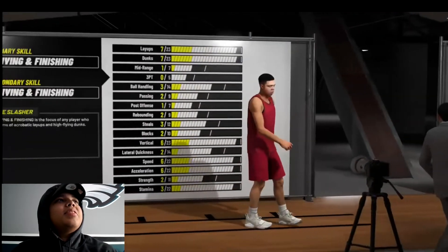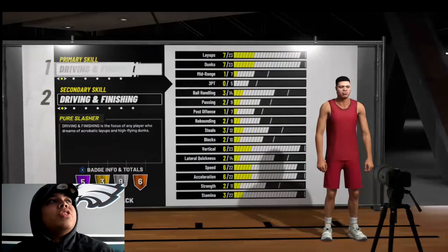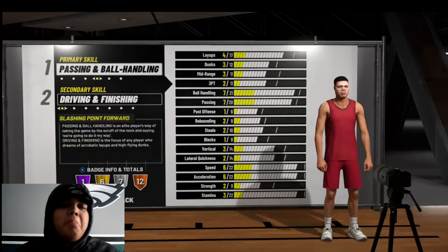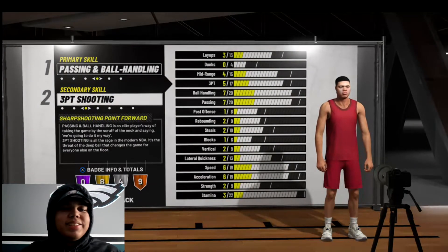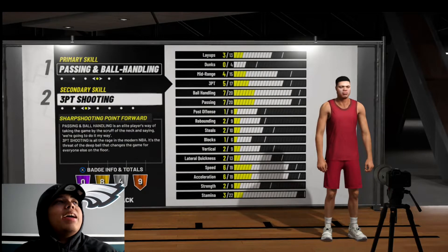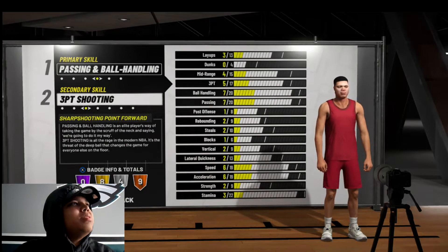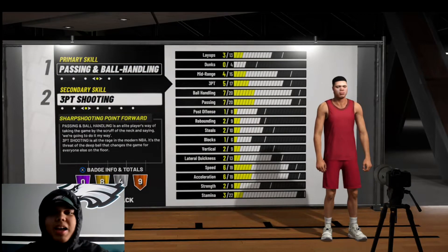I'm going to try some different builds out, but right now I'm comfortable with the passing and ball-handling sharpshooter — it's the best build. Like last year, I could block people, I could dribble, I could dunk, and I could shoot. I get no Hall of Fame badges, eight gold, four silver, nine bronze. I like the speed. Looking good — except the face cam doesn't look like me; I wasn't happy with that.